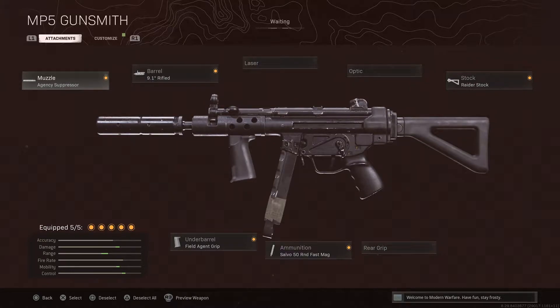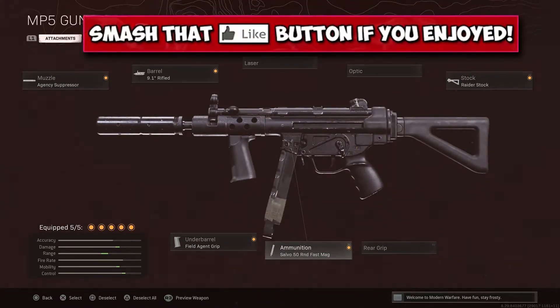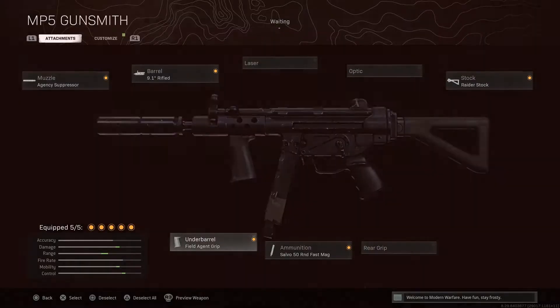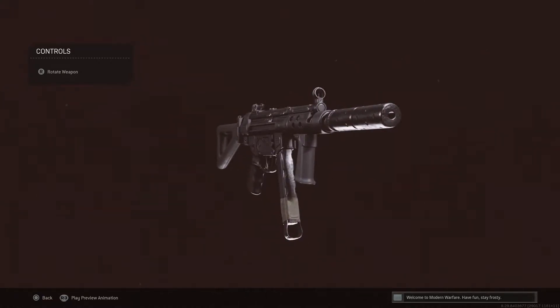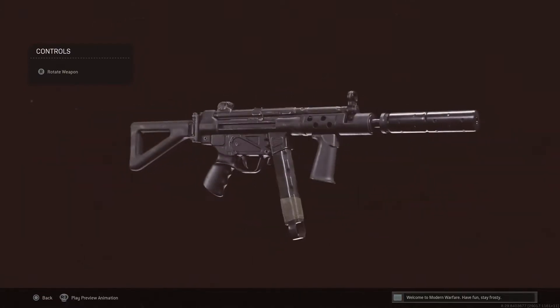Pairing this with the muzzle agency suppressor, the barrel we're putting a 9.1 inch rifled, the stock we're going for the radar stock to give us the plus sprint-to-fire time and aim walking movement speed, and then the Salvo 50 round fast mags, and last but not least the field agent grip for that plus vertical and plus horizontal recoil. This MP5 is an absolute animal — it's better than the MW MP5. Please do try it out and let me know what you think down in the comments.